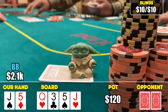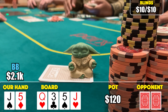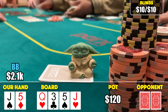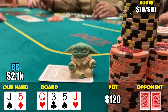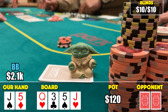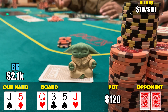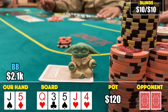We just made two pair, and I quickly check with the intention of check-raising - the late position player just bet into three other players, so I thought there was a good chance they had at least a queen, though their sizing isn't exactly indicative of that in a limped pot. We didn't get our chance to check-raise as it checked around, and then the river comes a four of hearts - the backdoor flush got there.